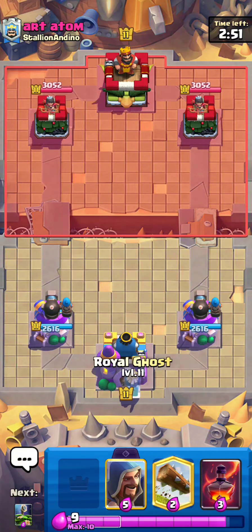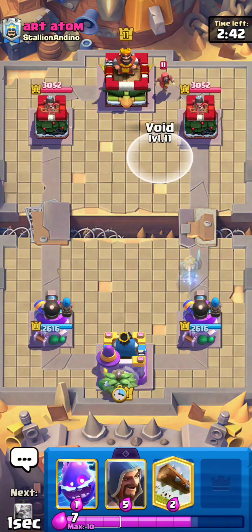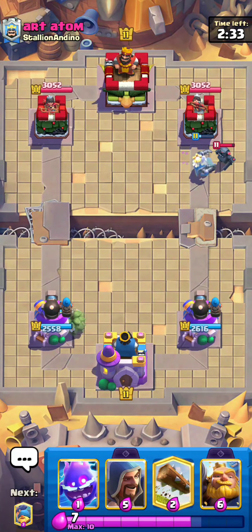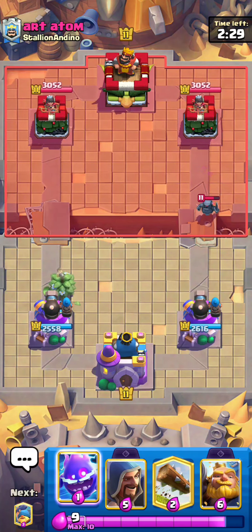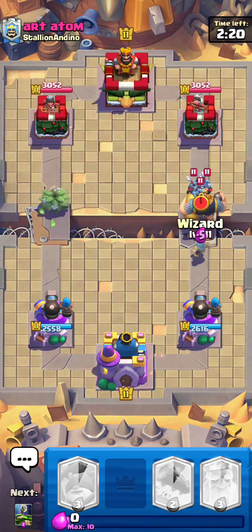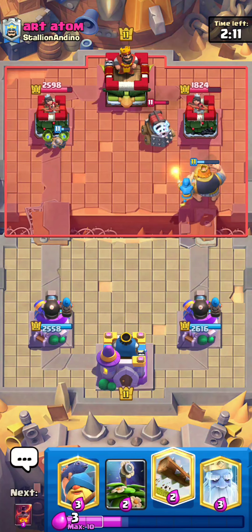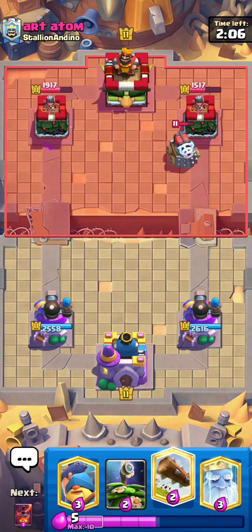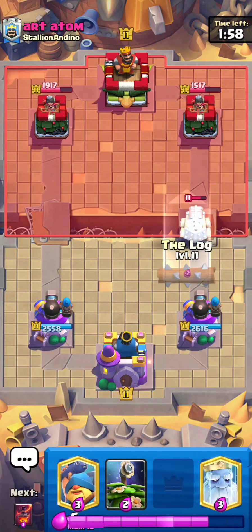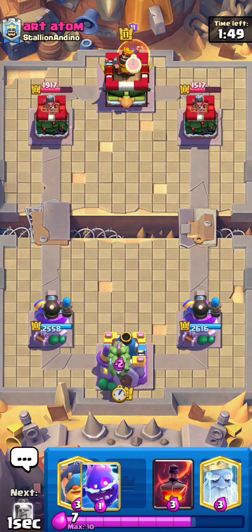Here is the next match against Art Atom. I'll go Royal Ghost in the back. He goes Wizard in the back, so I drop the bush in back and a void on top of his wizard so it doesn't get an attack off. He actually misses his zap on the bush — really nice for me, so that bush is going to be an annoying threat. I'm dropping Royal Giant at the bridge since he has no mini pekka in rotation, plus a Wizard on top of these minions. Sparky — that's a little scary, but look at all that bush damage!